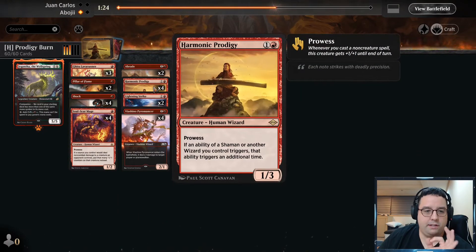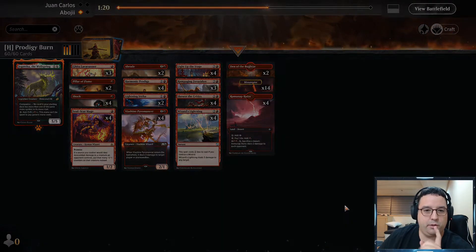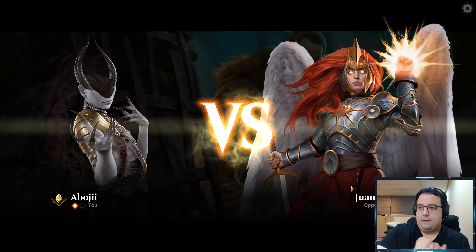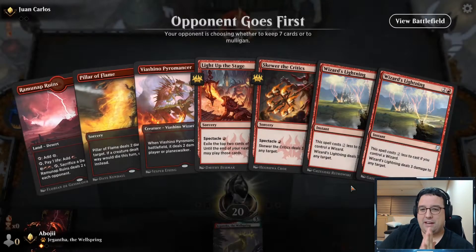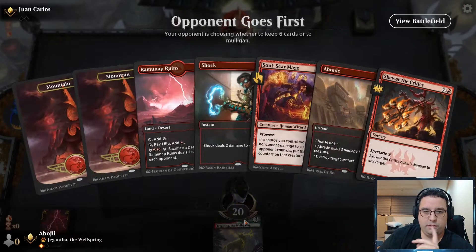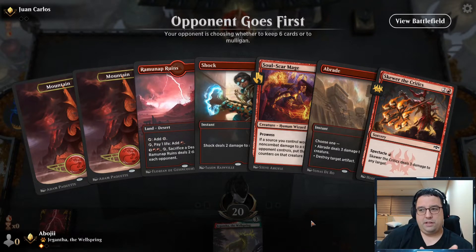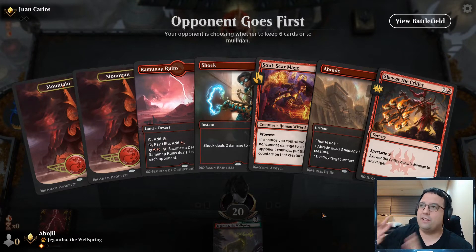The rest of the deck is stuff you'd really expect — a lot of burn here and there. Over in the sideboard I ended up putting Rampaging Ferocidon in because I was running into a lot of life gain strategies. I think Roiling Vortex is good for shutting off big bursts of life gain, but against decks that are gaining one point here, one point there, it's really hard to keep on top of that. You kind of just need Rampaging Ferocidon to come in and shut off the whole life gain strategy, especially against like Green-White Cocoa Angels.